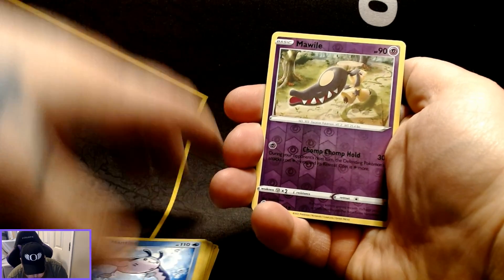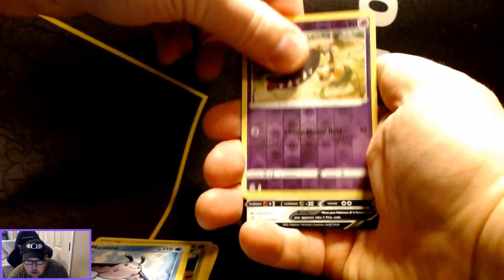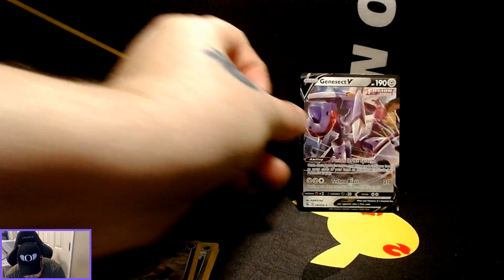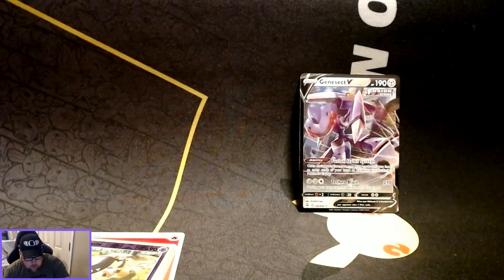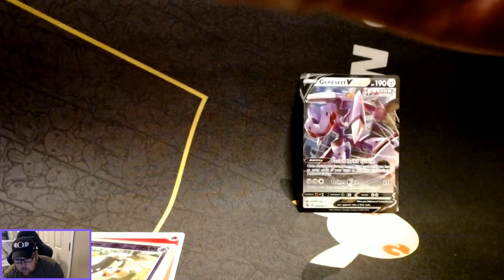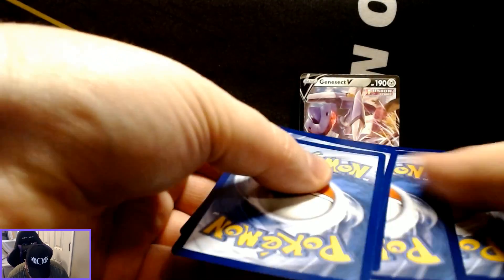Okay, so the first Reverse Holo is a Malamar, and our first rare card is a Genesect V. That's pretty sweet — some first pack magic there. I'm just going to keep pulling from the box till all 36 are done.